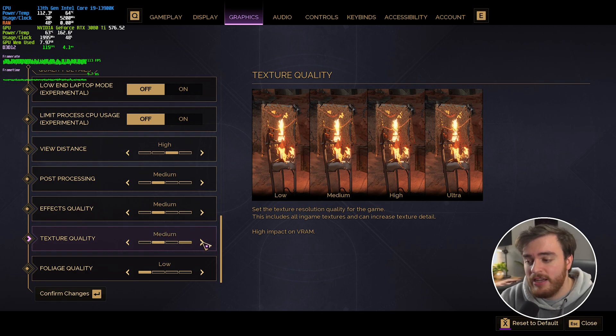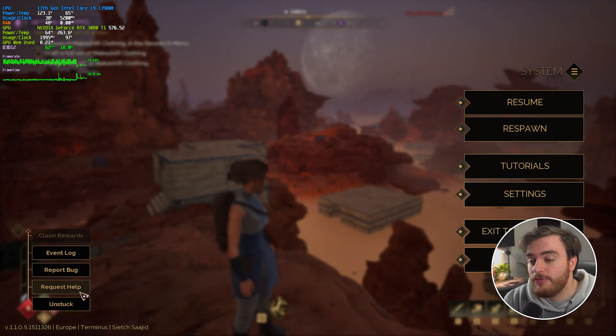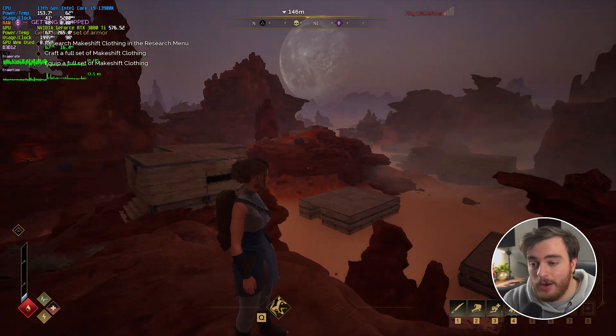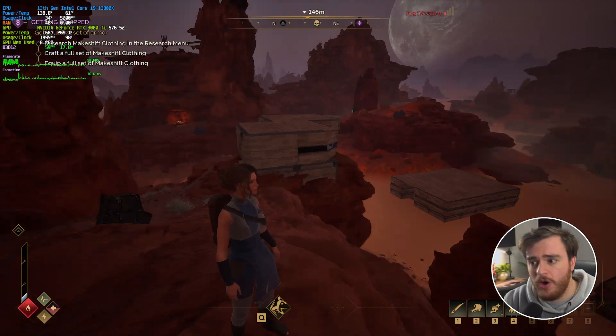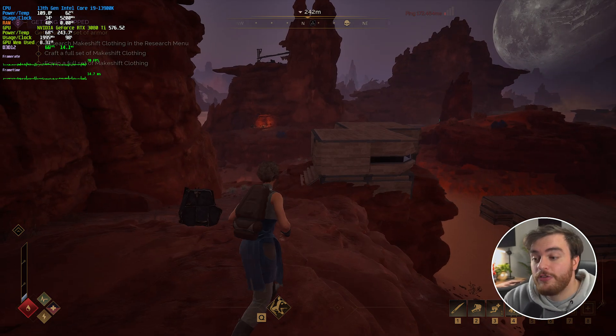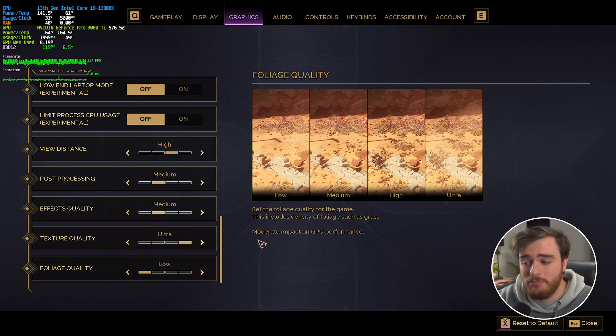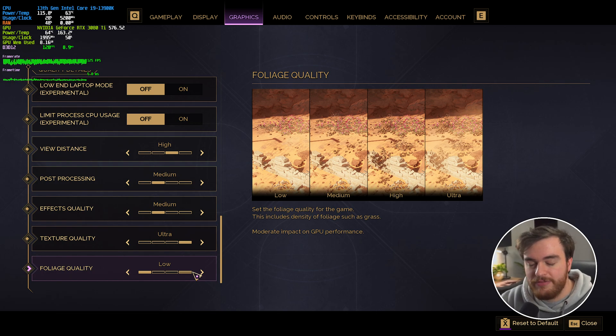If you have 6 gigs of VRAM or above, medium is great. 8 gigs or above, high. Otherwise, ultra for the best quality textures, which should give you a huge boost in graphics quality for pretty much no performance impact at all — you can see my FPS has barely changed, and textures for pretty much everything should be a lot better. Finally, foliage quality — there's obviously not a huge amount of foliage in the desert, so it probably doesn't matter that much. There's moderate impact, so low is probably fine here.